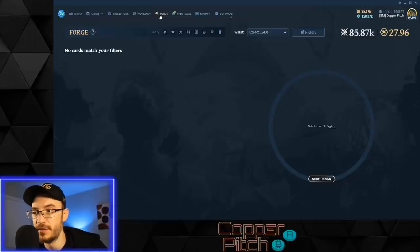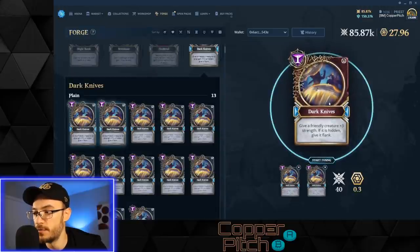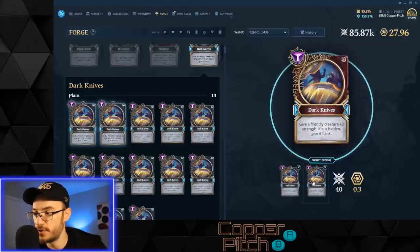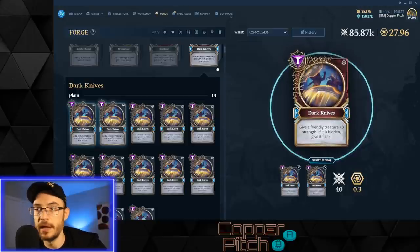Now whenever you have two copies of a plain card you can click on it, select two copies, and start fusing. You can see it now has a red border and no lock at the top because it's going to be an actual NFT minted on the blockchain. The two plain copies get destroyed and it costs you some flux and some Gods token. Let's figure out what those are before we spend anything.